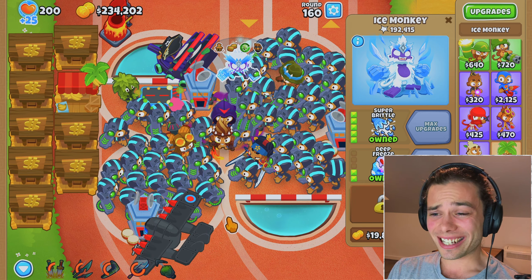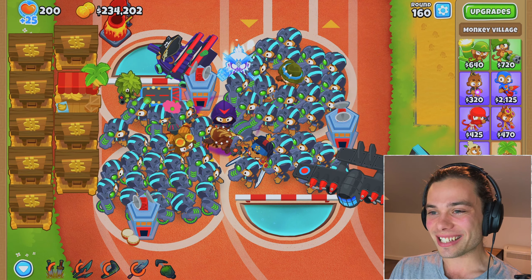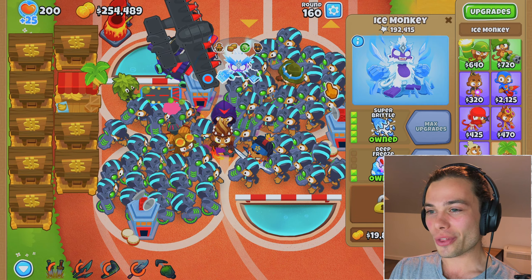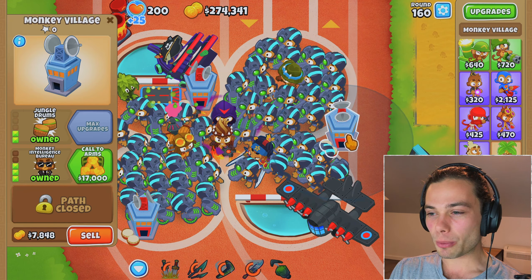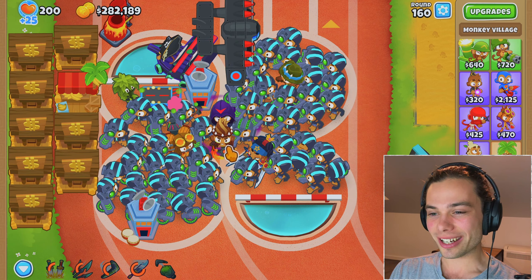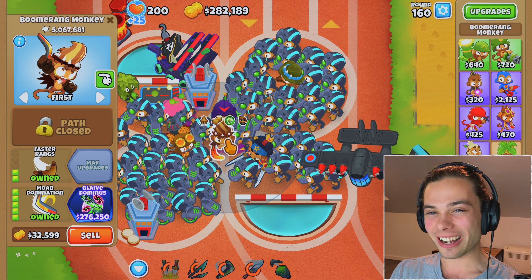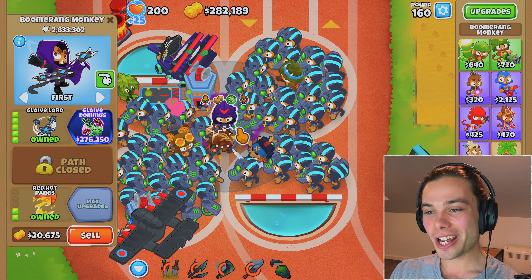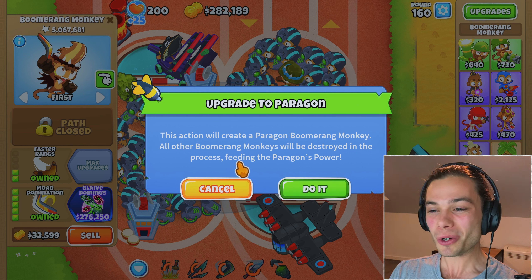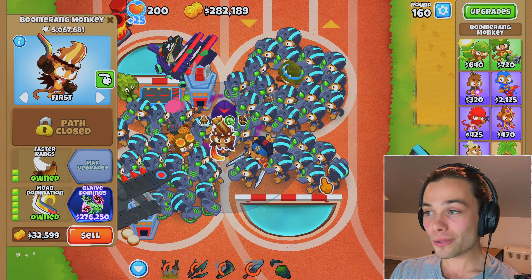I have 20,000 and I need 40,000. So if I was to sell the ice tower and maybe one village — since there's no way all the villages will be needed — I would have enough around round 160. Let me collect all — there's that 254,000. Sadly, I will sell you — you have been wonderful. And I'll get rid of this guy as well. Look at that: 282,000. That is enough to finally go ahead and get Glaive Dominus.